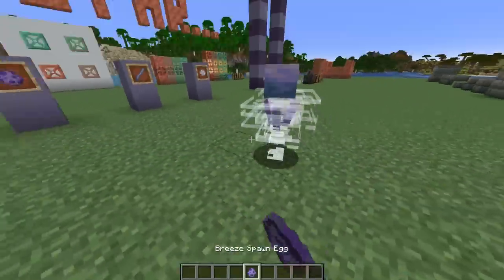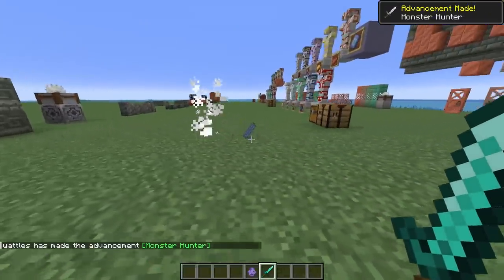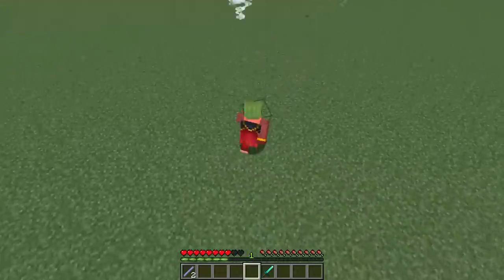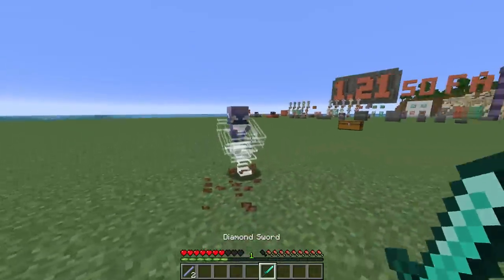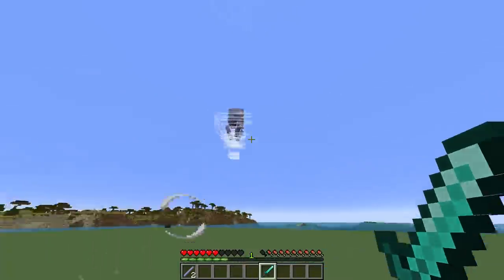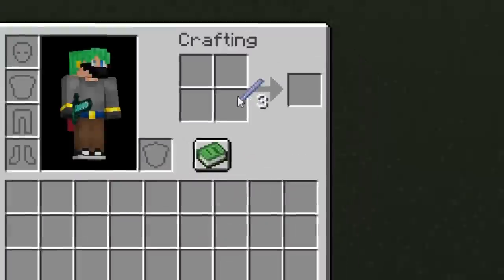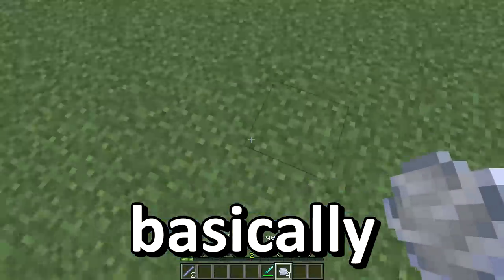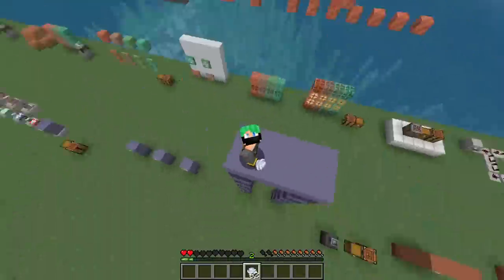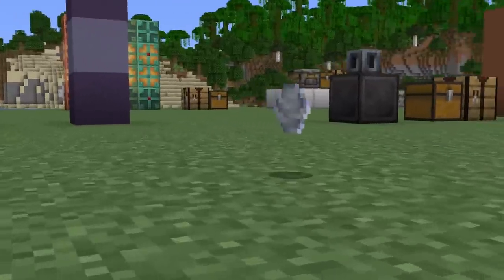Did somebody say breeze rod or just breeze in general? The breeze is a brand new hostile mob unlike anything else in the game, coming inside of this update. When you take it out without looting, you'll get anywhere from one to two breeze rods. Good news — the wind charge, when it hits you, doesn't deal that much damage, but it does send you up into the air, and it's the fall damage where it gets bad. You can actually hit it back — if your timing is good, you can send it right back over to the breeze. With the help of the wind charge and perfect timing, if you can get it just right, 10 blocks or more is not a problem. That's a clean jump — and with perfect timing, no fall damage either.